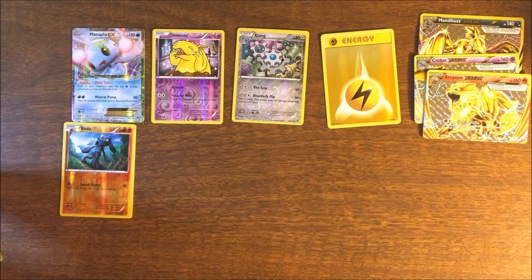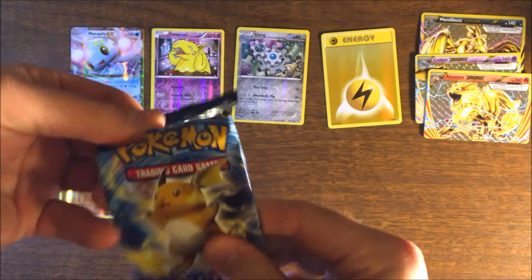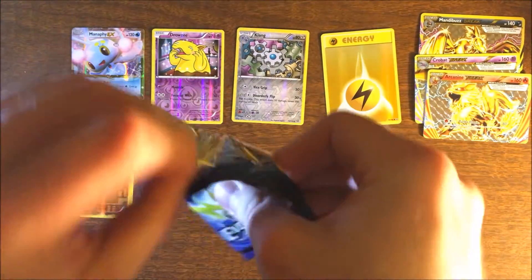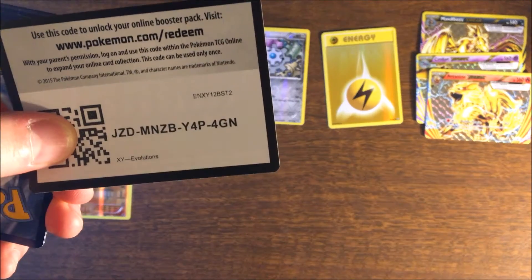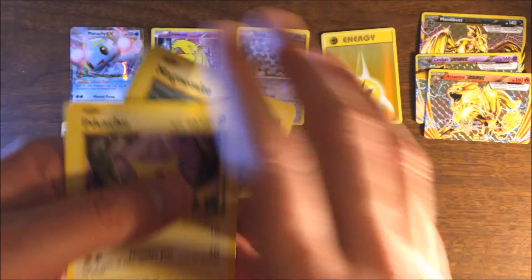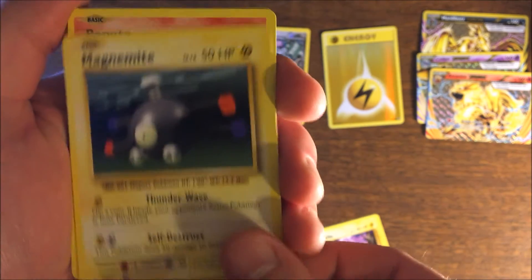Last pack, guys — Evolutions. Hopefully we get something decent. Here's the code. It's Evolutions. Fat little Pikachu — I actually don't like that card very much. Magnemite.